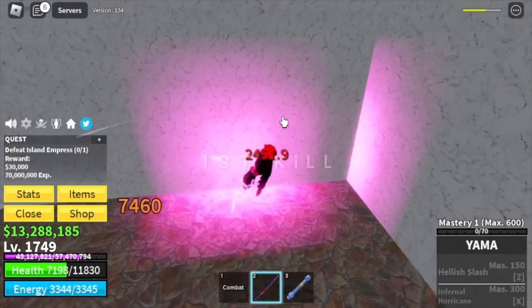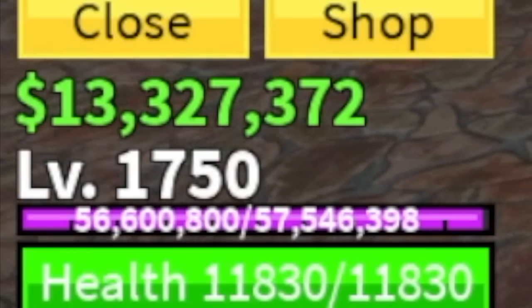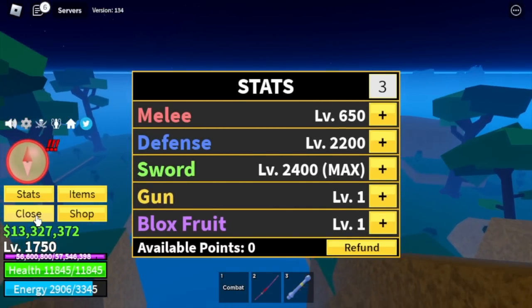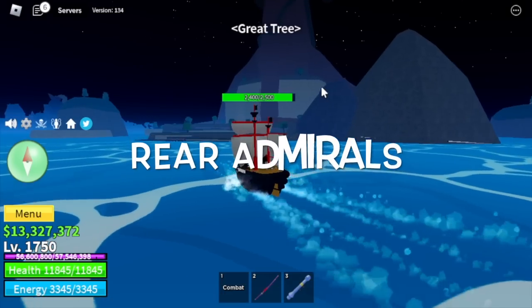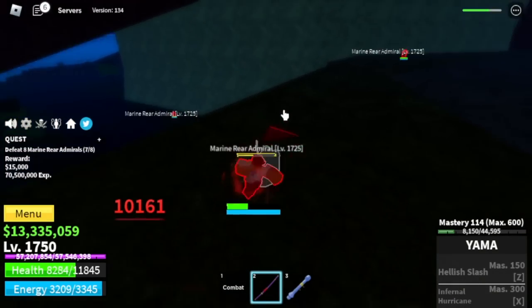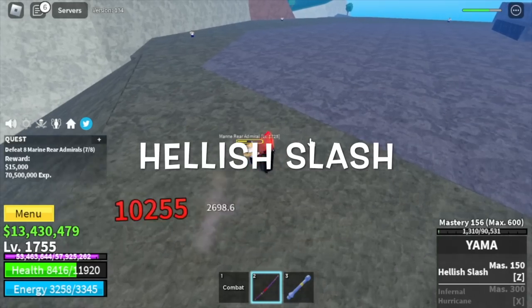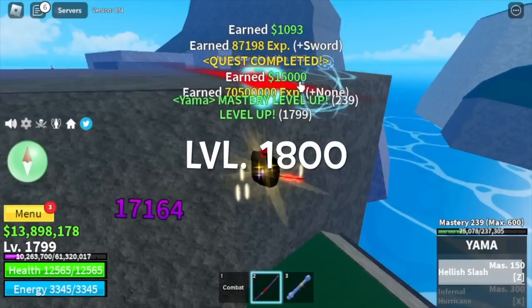Now it's time to grind mastery on Yama sword. First kill target is the Island Empress. We're going to leave this area at level 1750. Stats: max sword, defense 2200, melee 650. Next up is the Great Tree. Focus on the Rear Admirals - defeat one at a time. It's very hard to fight the Kilo Admiral since you only have one skill and you are using sword. We're going to unlock the Hellish Slash here. Grind here until level 1800.